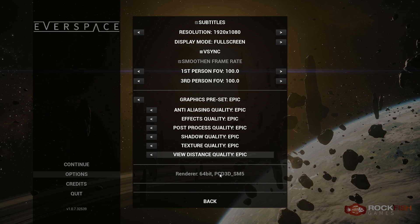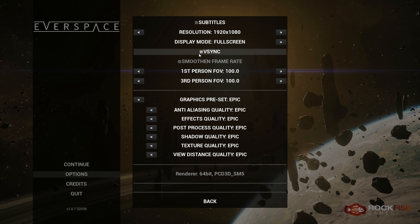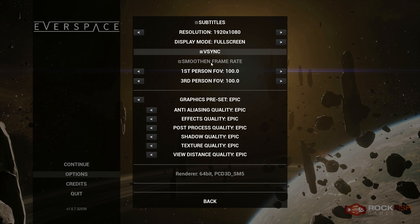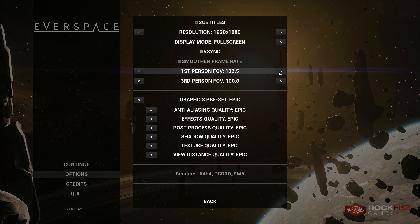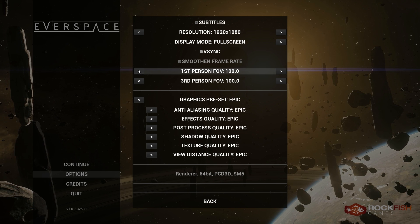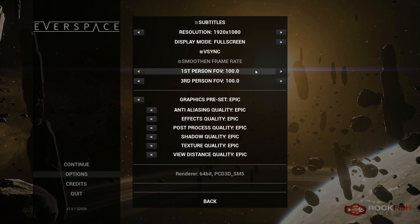That said, the options menu provides most of what you need. 'Smoothened frame rate' I'm going to assume is a v-sync tied option — I don't know why it's grayed out, but there's the option right there, turned off. You've got your first and third person field of view. This game goes up to 110, which is nice. I'd go as high as possible in this game in particular, because finding things is paramount and a narrower field of view makes that harder.